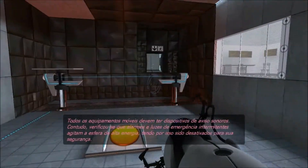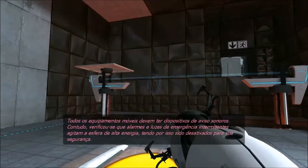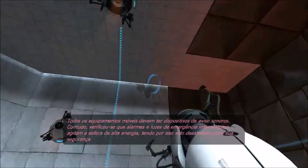Warning devices are required on all mobile equipment. However, alarms and flashing hazard lights have been found to agitate the high-energy pellet and have therefore been disabled for your safety.